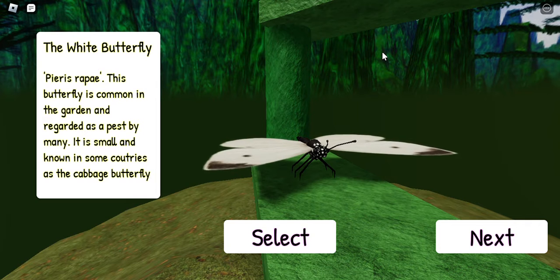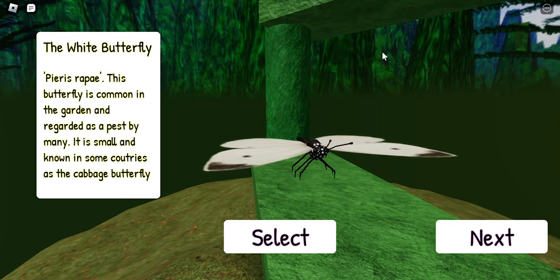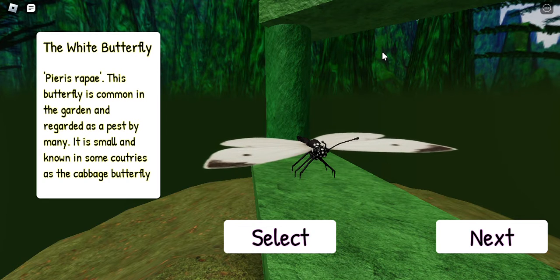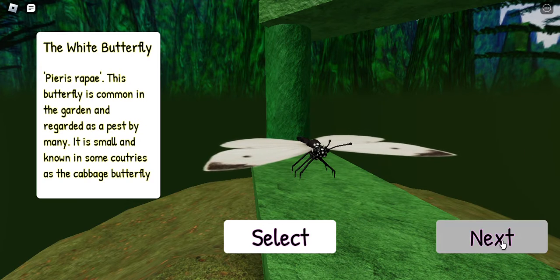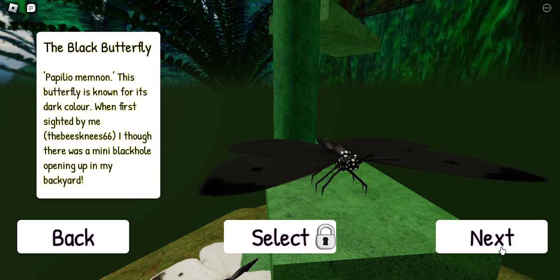So this is a game called Butterfly Simulator and I guess it's educational. So far the graphics look pretty cool. The white butterfly is common in the garden, regarded as a pest by many — it's small, known in some countries as the cabbage butterfly. But I don't want to be that one. The black butterfly, Papilio memnon, is known for its dark color.